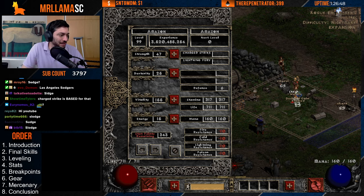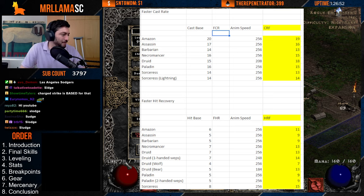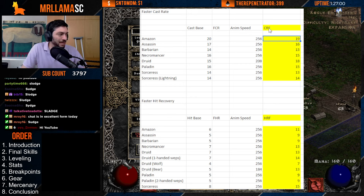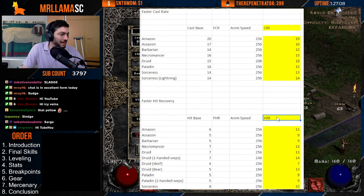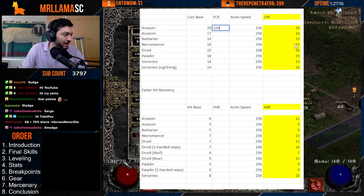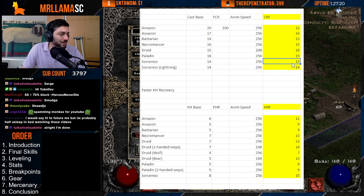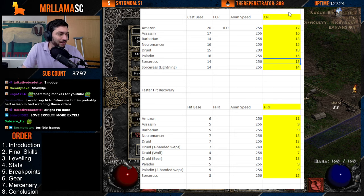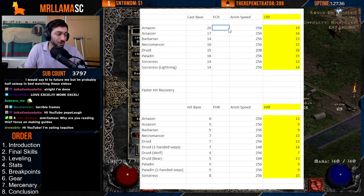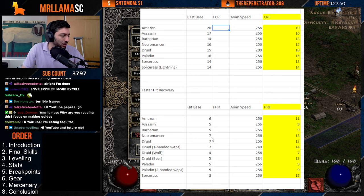Speaking of max block — let's look at the frames for this game. The Amazon has a terrible starting cast rate. You can see her cast rate frames and hit recovery frames. She has absolutely horrible frames. Even if you have 100 FCR it's still around 12 frames, which is almost what a Sorceress has as a base. Her hit recovery is not great either — there are worse characters like the Druid and Necro, but it's still not amazing.